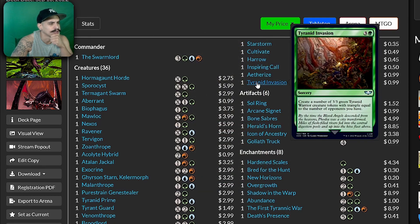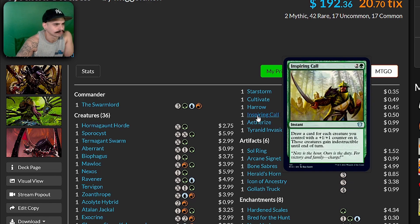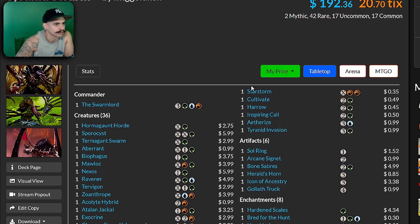Tyranid Invasion — create a number of 3/3 tokens with trample equal to the number of pawns you have. Aetherize. Inspiring Call — it's a perfect card in this deck. Harrow, Cultivate, and Starstorm round out the list.